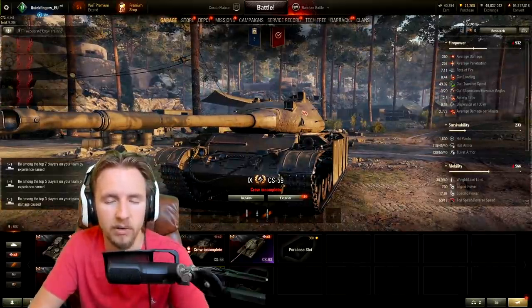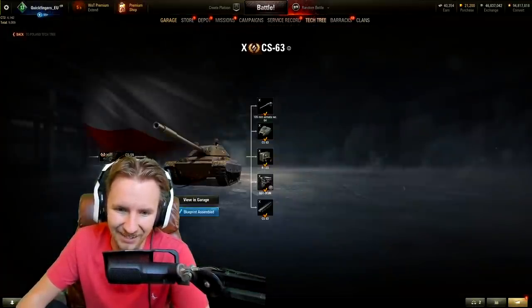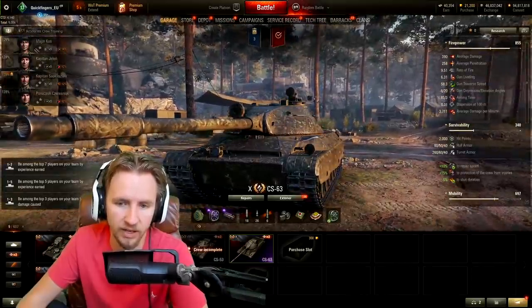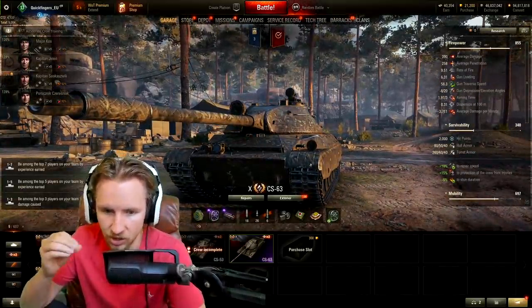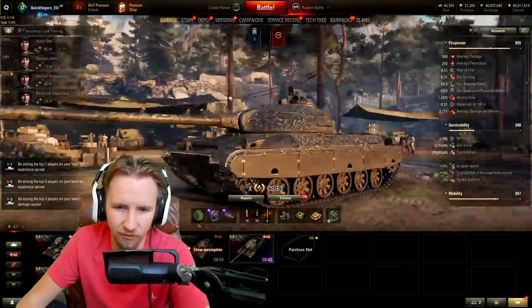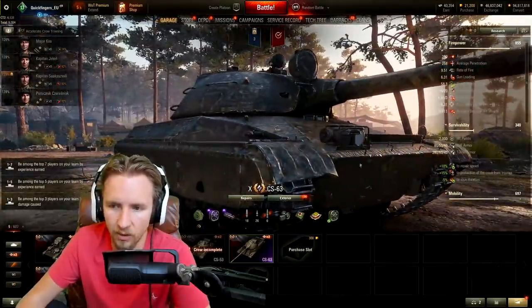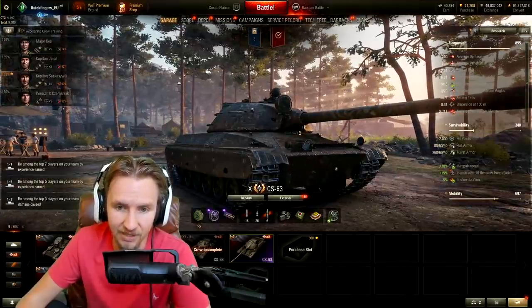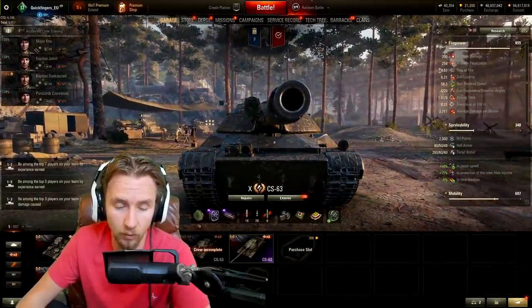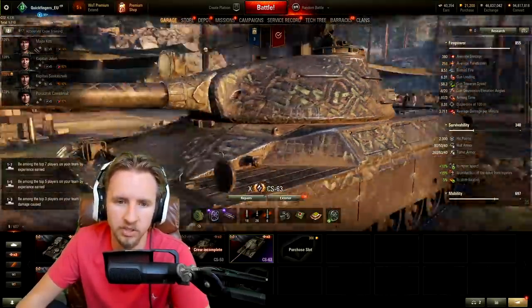So far nothing really groundbreaking for the Polish mediums — are you ready for tier 10? This is the CS-63, which I'll cover in more detail tomorrow with a full preview. But let me give you initial impressions. It has a totally different kind of armor profile — a very well-angled upper plate that will auto-ricochet almost anything, but a very big lower plate with only 80mm of hull armor, so you want to use its 8 degrees of gun depression to keep the upper hull working.